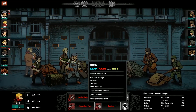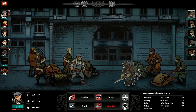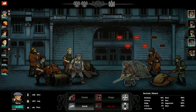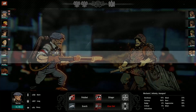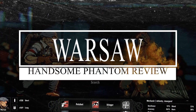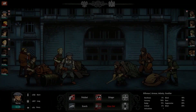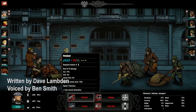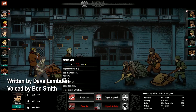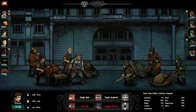Warsaw is a new turn-based RPG that tells the story of the Polish home army and their rebellion against Nazi oppression at the conclusion of World War II. Developed by the team at Pixelated Milk in the very city for which the game is named, there is a clear sense of passion behind the title and tales of valor it seeks to tell.